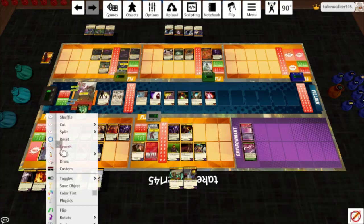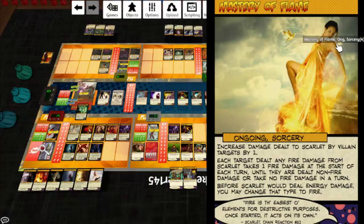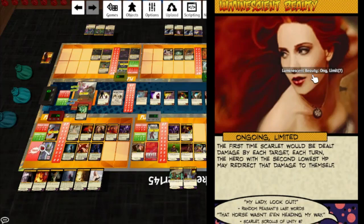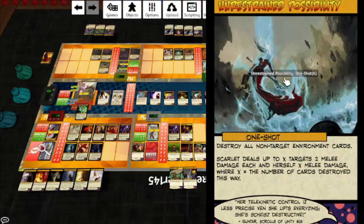Frost Storm — Scarlet deals each non-hero target one cold damage. Mastery of Flame: increased damage dealt to Scarlet by villain targets by one; each target dealt fire damage from Scarlet takes one fire damage at the start of each turn until they are dealt non-fire damage or take no fire damage in a turn. Before Scarlet would deal energy damage, you may change that type to fire. Mastery of Electricity: increase lightning damage dealt by Scarlet by two; before Scarlet would deal energy damage, you may change that type to lightning. Luminescent Beauty: the first time Scarlet would be dealt damage by each target each turn, the hero with the second lowest HP may redirect that damage to themselves. Unrestrained Possibility: destroy all non-target environment cards; Scarlet deals up to X targets two melee damage each and herself X melee damage, where X is the number of cards destroyed this way — which is why all her stuff does not work with melee.